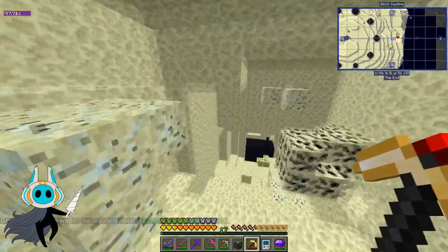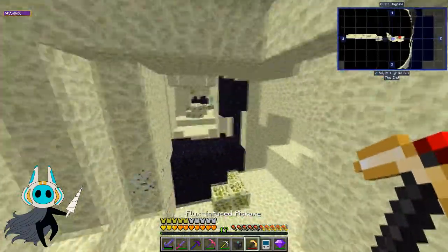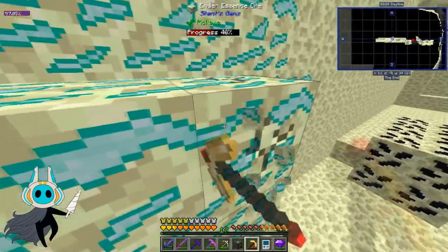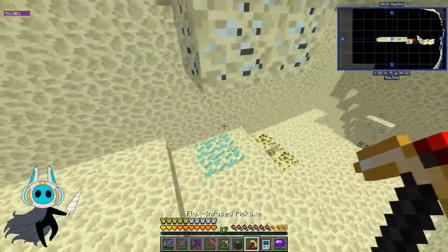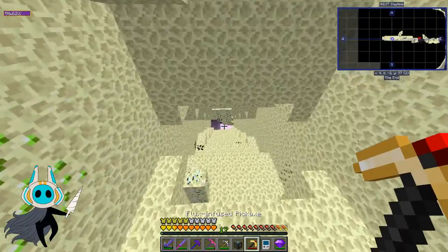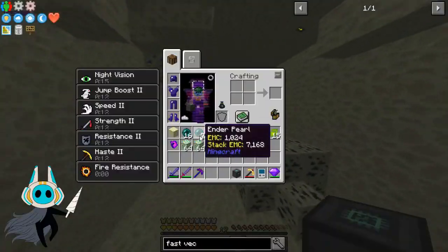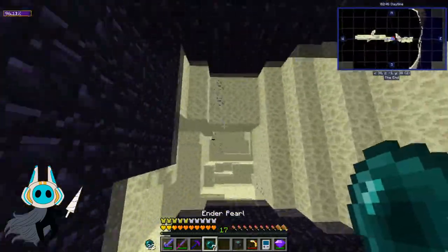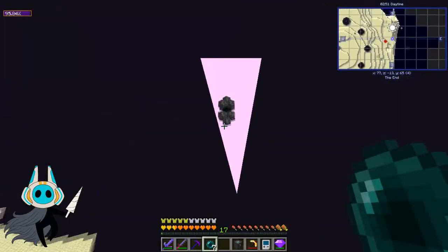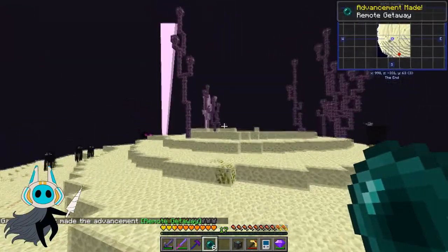Ender essence might actually be useful in the long run because it allows us to build the non-return-home-charm-requiring teleporters from the Silent Gem mod. With those teleporters we should be able to teleport around without needing a bag full of return home charms. We've traveled through an end gate and we're going to go to an end city — it's one of the base vanilla things to get your elytra.